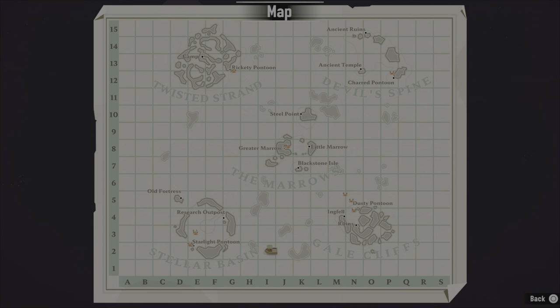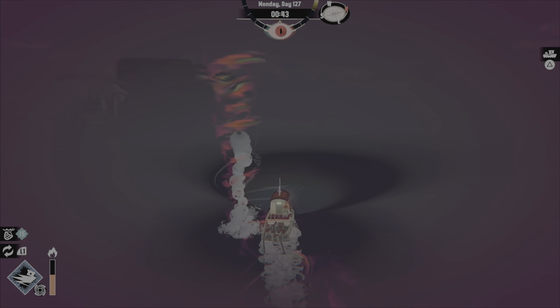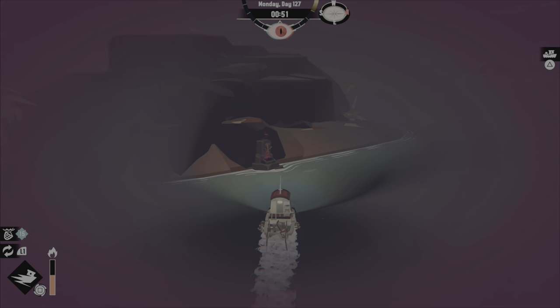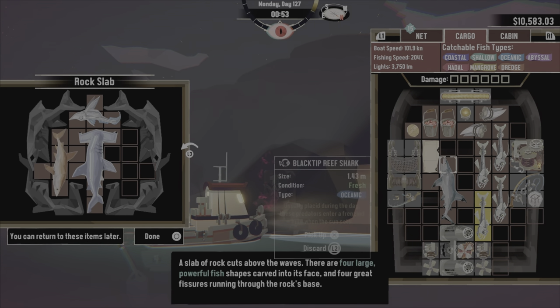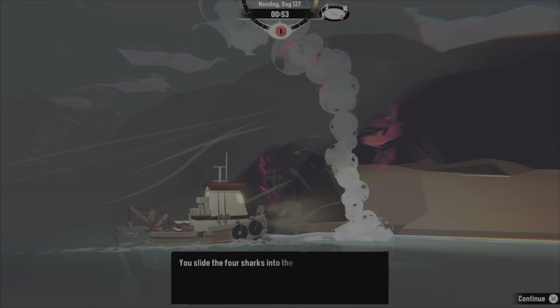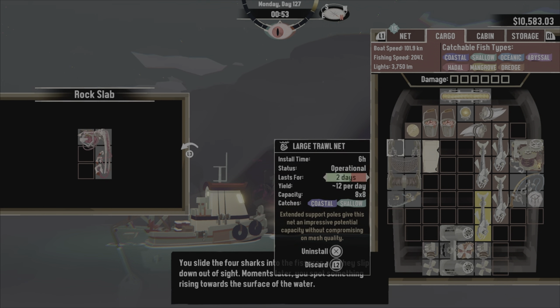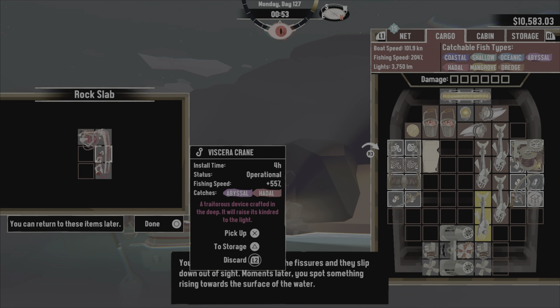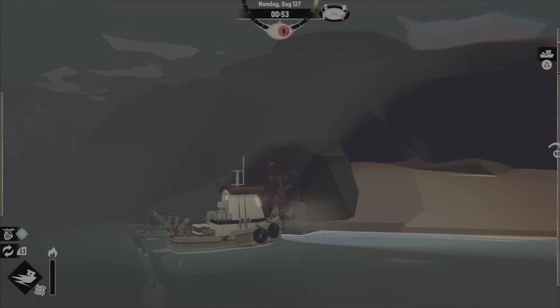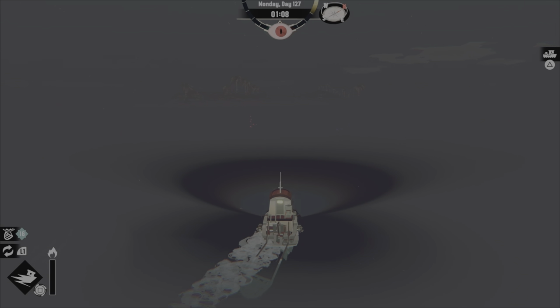Now let's go back to finish this shrine. You've got to place them in a special order obviously — I would have cried if I'd lost my shark. We spot something rising towards the surface of the water, and there it is! Trophy unlocked. Thank you guys so much for watching.